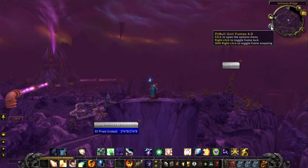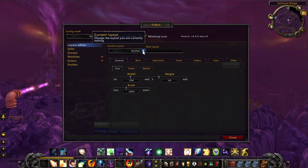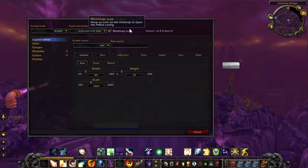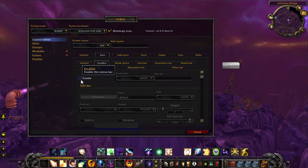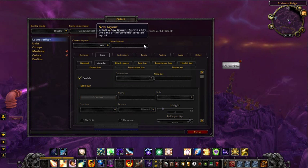I'm opening my PitBull 4 unit frames. I'm going to switch to RAID because I only want what I'm doing to affect my RAID frames over here on the right. What PitBull 4 Aura Bar did is in the Bars tab it added this Aura Bar tab. I'm not quite sure why they put a default one there, but they do.